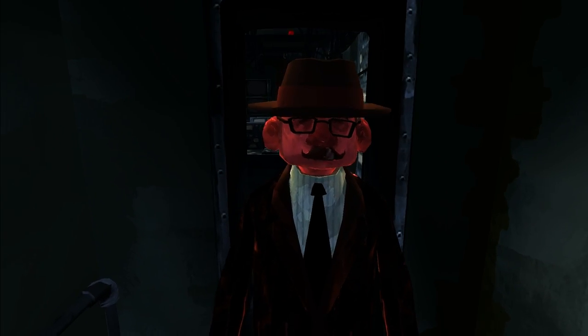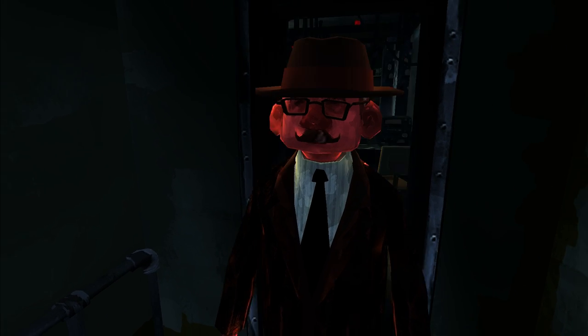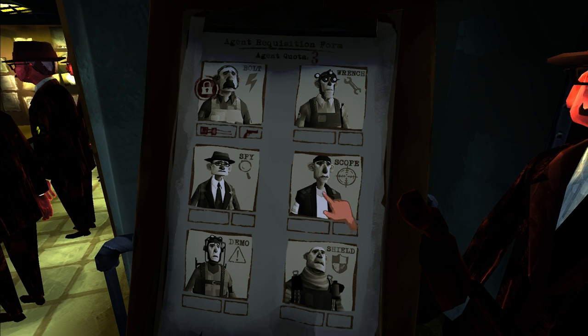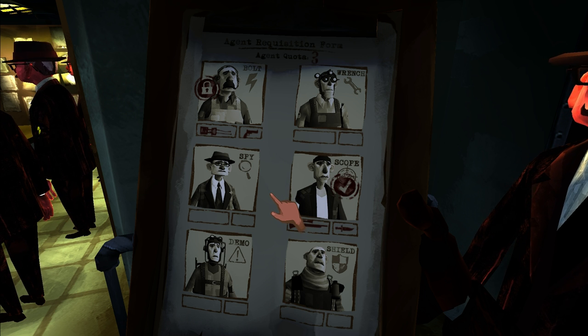All ready to start the mission? Just fill out the requisition form in your clipboard and come talk to me when you're ready. We have to select which agents we want to take on the mission first. This mission has some open spaces, so the Scope agent seems like a good pick. Take Wrench too.